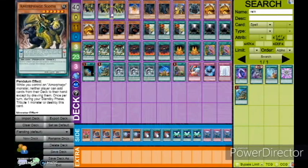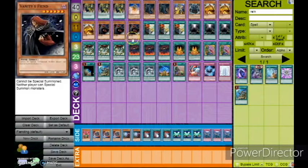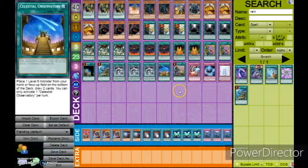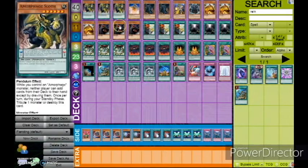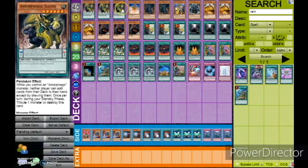In 2018, I was testing this deck for the 200th YCS in Columbus. Ultimately I decided not to play it. Pantheism was still at 1, which is a pretty big bummer because this card is absurd. And this deck ran a lot of Pendulum Monsters back then to support getting Sloth out of the extra deck.